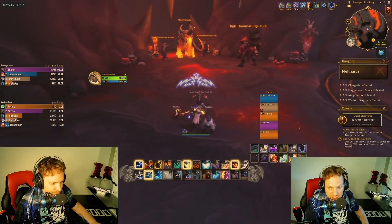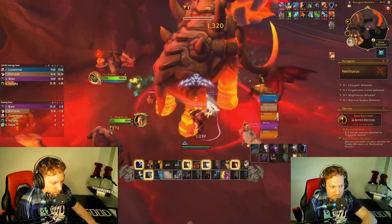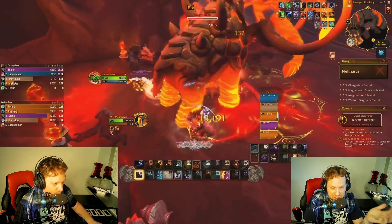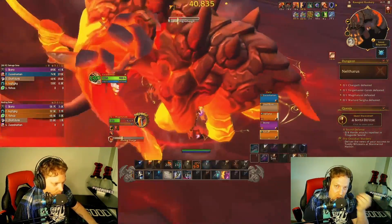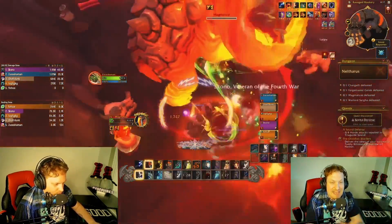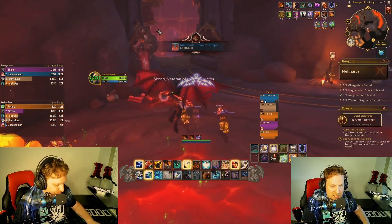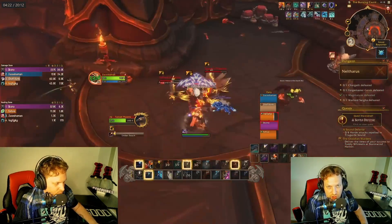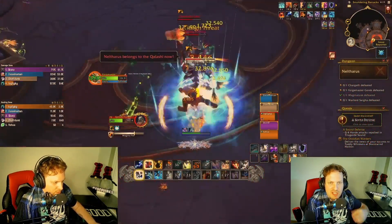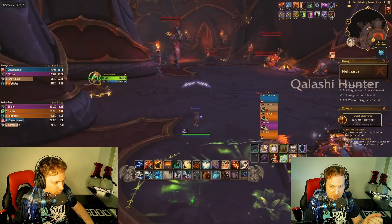Here's a single-target boss fight — this is where the Frost Shock build does better than Fire Nova, because Frost Shock gets increased damage from Hailstorm and doubled damage from Ice Strike. We're doing 38k on single target. Fire Nova doesn't do any extra damage to one target — it does lots of damage to multiple targets. But Hailstorm also makes your Frost Shock do more damage to one target, so you get a big extra single-target damage bonus. We're doing 45k on small AoE packs.